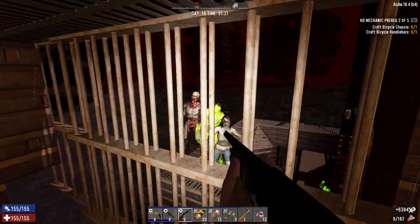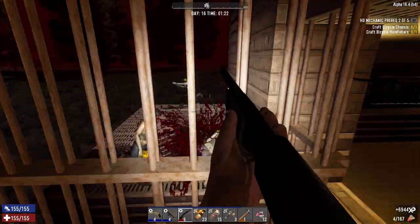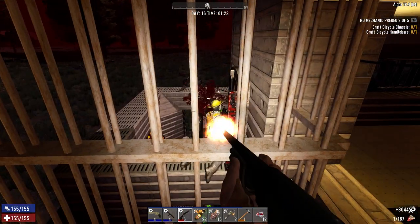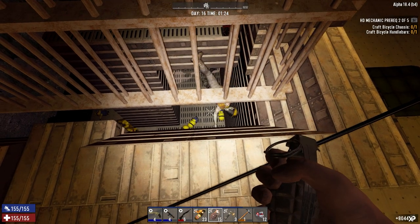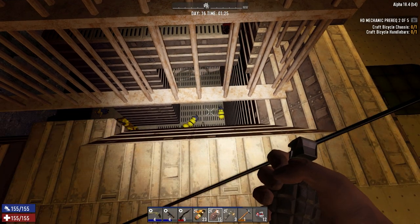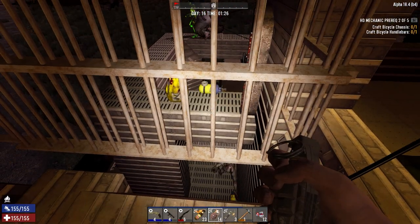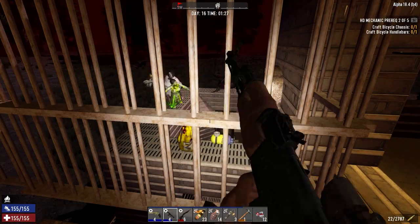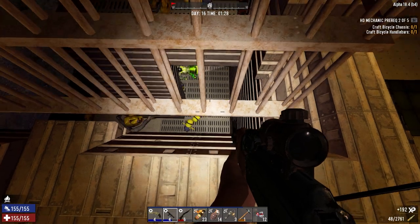These pillars right here are four by four. Because if they break it and it falls, all they're going to be doing is attacking the walls the whole time. And this base isn't set up to handle that, because I don't have any other way of dealing with zombies down here other than this little bit right here, being able to drop stuff down.